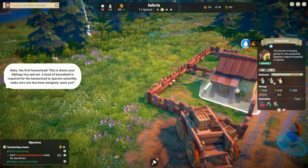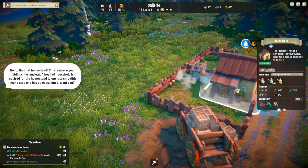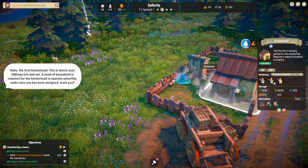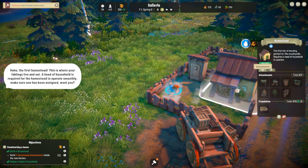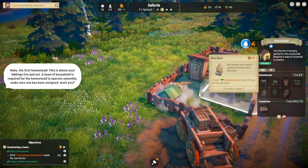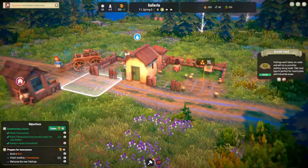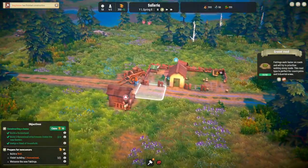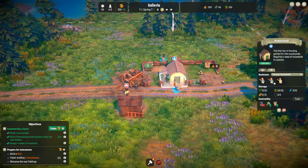The first homestead! This is where your fablings live and eat. A head of household is required for the homestead to operate smoothly — make sure one has been assigned. And a doghouse. They automatically do that when you put fablings in.